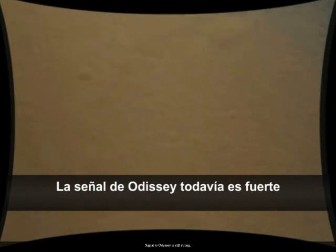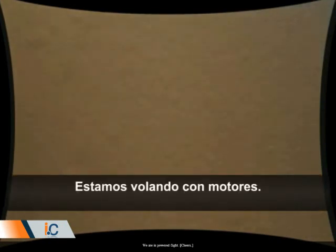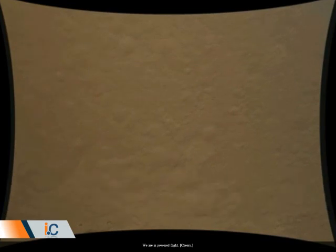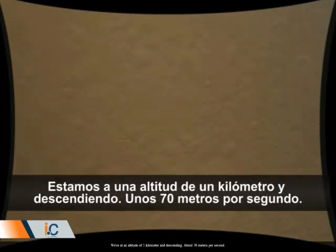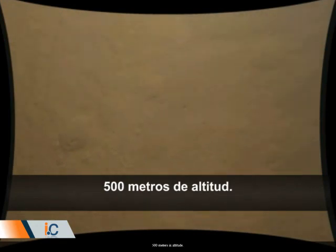Signal on Odyssey is still strong. We are in powered flight. We are at an altitude of one kilometer and descending at about 70 meters per second.